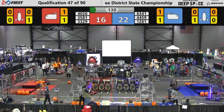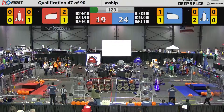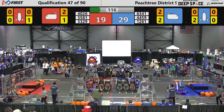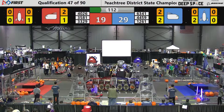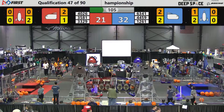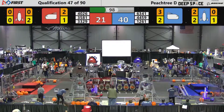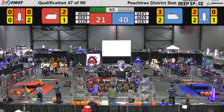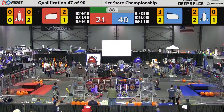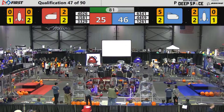We now have full field vision as the sandstorm has decreased. The bots moving up and down the field freely. They can see everything from the sidelines as the human players rely on camera vision and their own vision. 4026 Global Dynamics places a hatch panel on the red alliance rocket as 1261, the Robo Lions, score on the blue alliance rocket — with another one right behind, one third of the way to completing a full rocket.